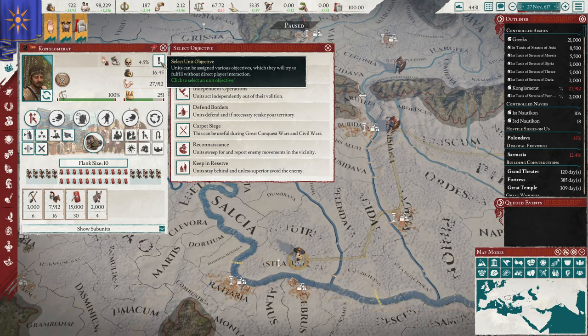Over here you can see any modifiers that your legion or levy has — usually based on what kind of unit it is. Going further below, we have this array of buttons.